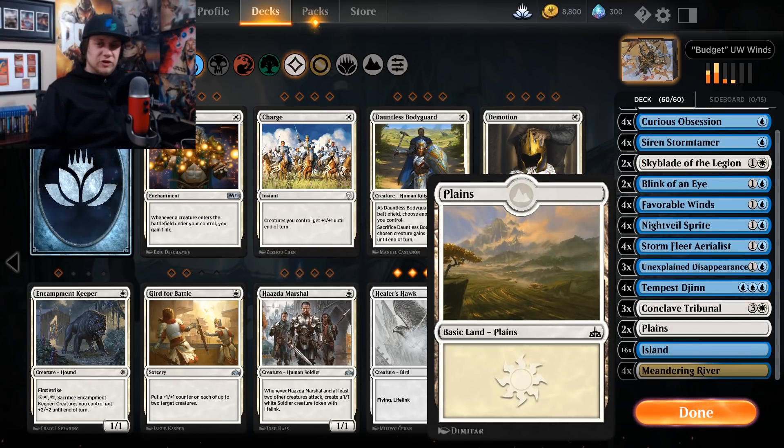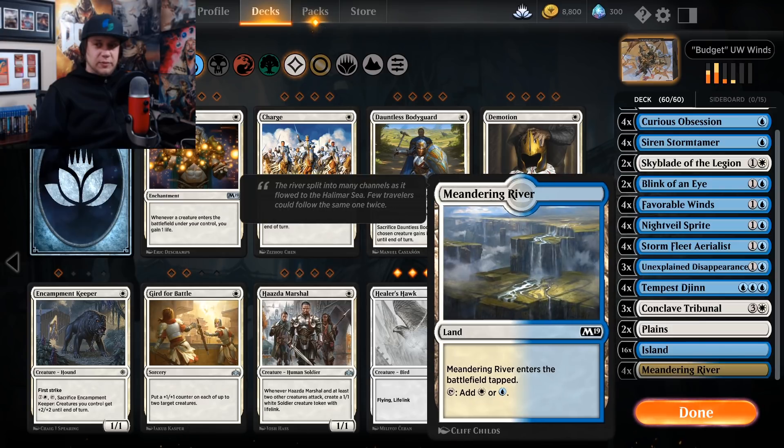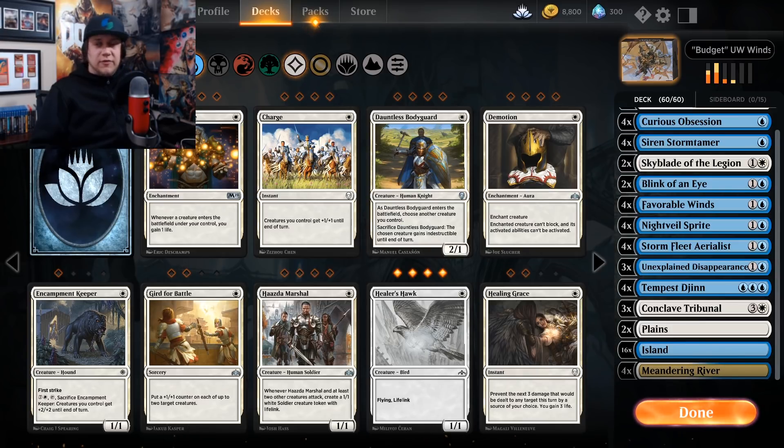For our lands we have two Plains, 16 Islands, and four Meandering Rivers. Of course, if you have Glacial Fortresses go ahead and play those.